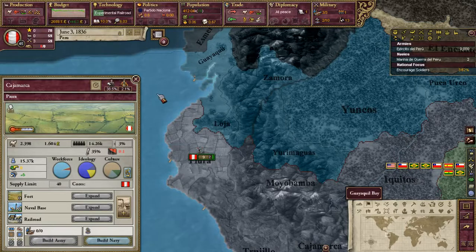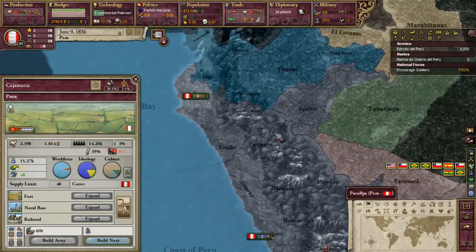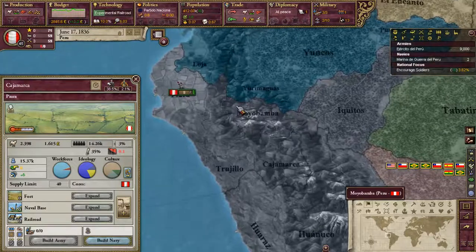And railroads are much, much cheaper to build than factories. It doesn't employ the population, but for the most part that's a pretty kick-ass thing to have.